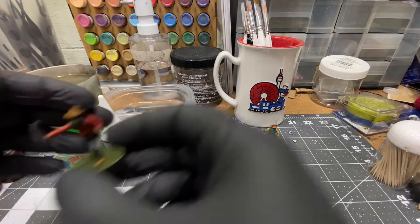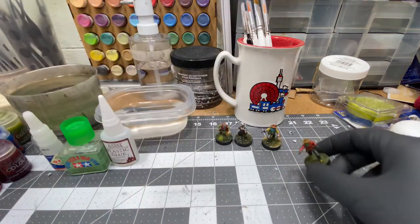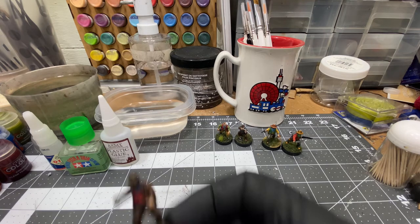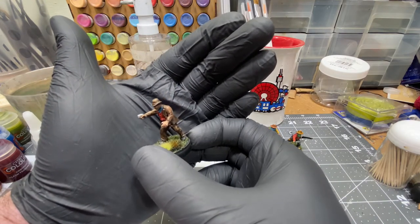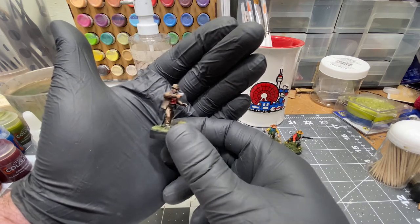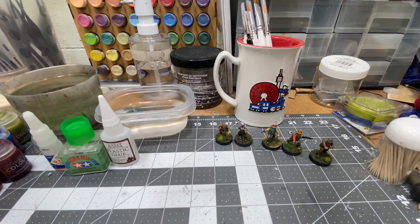I've used the machetes from the 101st Airborne to good effect — they're very comically oversized, not sure any 101st Airborne was actually carrying a machete that huge in World War Two. I also used one of the 1911 arms and a matching unarmed hand, whittling it down to create a Derringer for this gambler here, featured in the most recent issue of Wargames Illustrated.